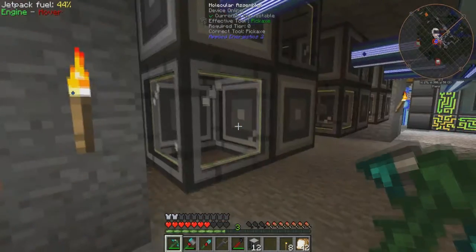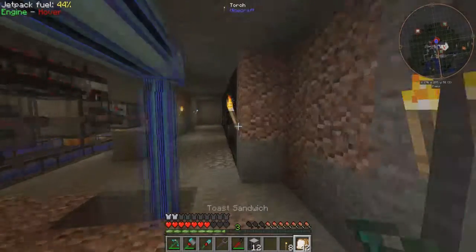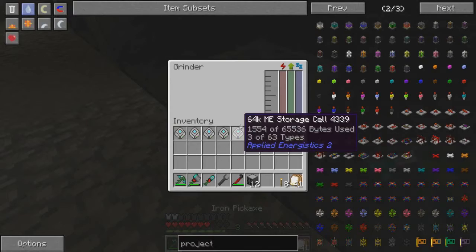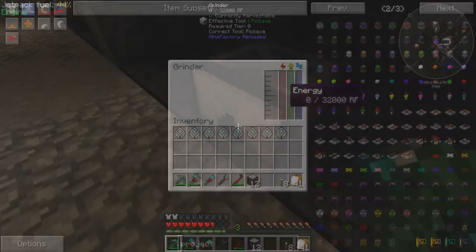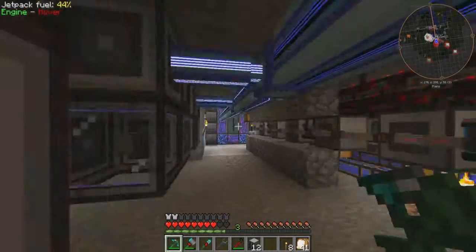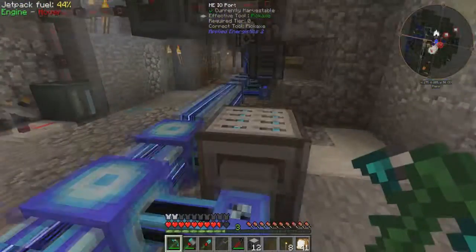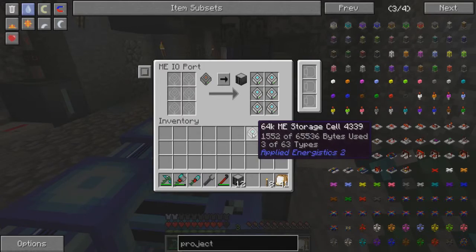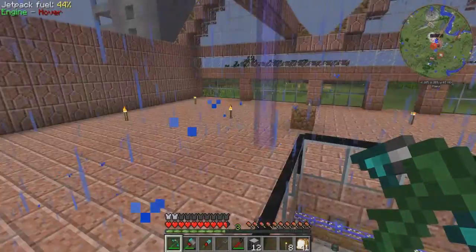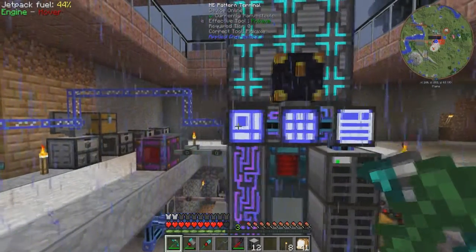Now this bit is important — we've got these molecular assemblers, and they're pretty much full. You can see these ones are crafting compressed cobblestone for us, but they are pretty much full. And then we've got our mob spawners directly behind. But these don't even have power — I'll have to fix that. I think that's because we've run out of bread. So I need to check if we've got a recipe for bread.